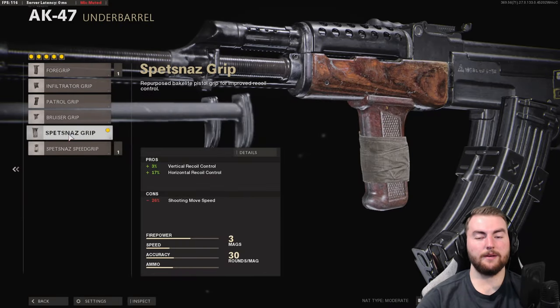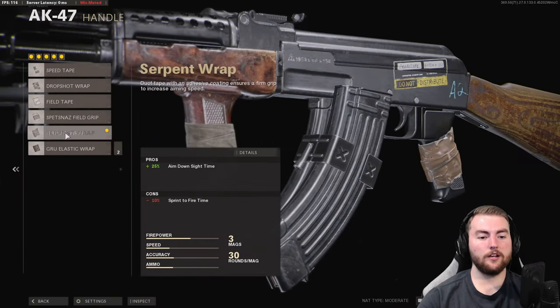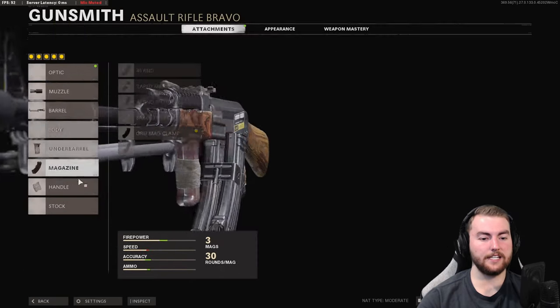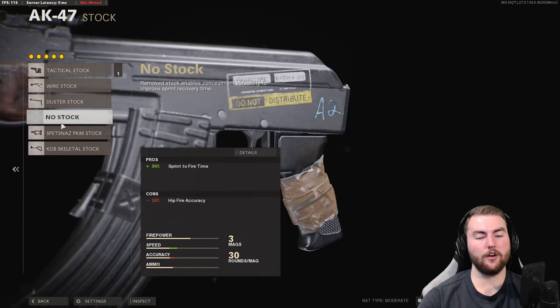The RPK barrel also increases effective damage range and bullet velocity, giving better hit detection. You can also take the Liberator barrel if you prefer. In the underbarrel we're going with the Spetsnaz Grip for a 3% vertical recoil control increase and 17% horizontal recoil control increase — a very nice option for staying on target. In the magazine slot, go with the GRU Mag Clamp for a 35% increase to reload speed without reducing aim down sight speed too much. And in the handle, the Serpent Wrap for that 25% aim down sight speed increase.